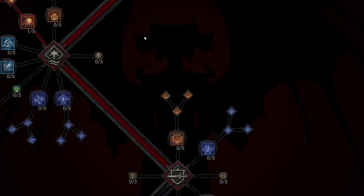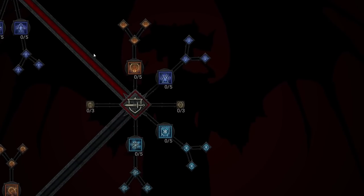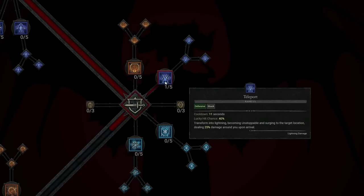Continuing down, we're going to take some Defensive Skills. For Defensive, we're going to take Teleport — transform into Lightning, becoming Unstoppable and surging to the target location, dealing 25% damage around you upon arrival. The damage isn't really the main reason we're using this skill; it's going to help us with mobility and aggression as a Sorcerer.